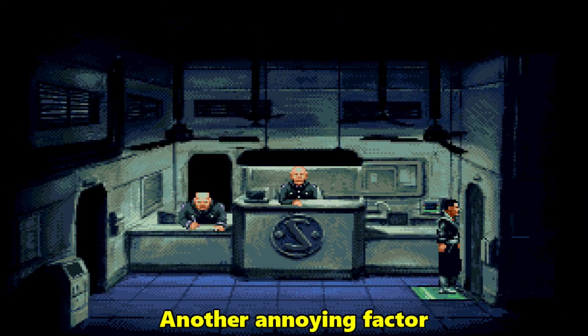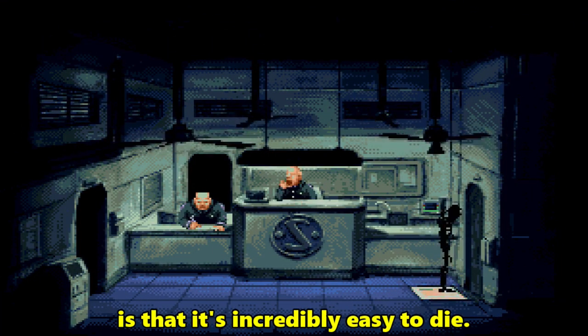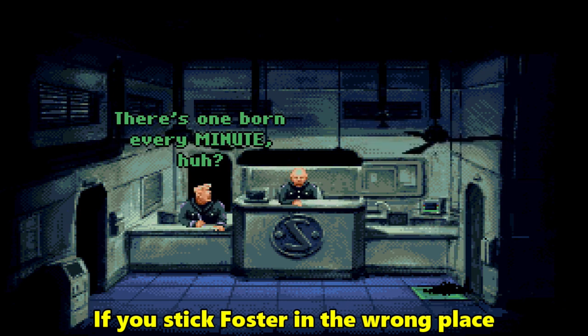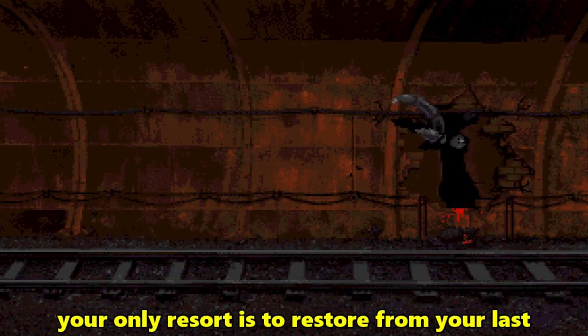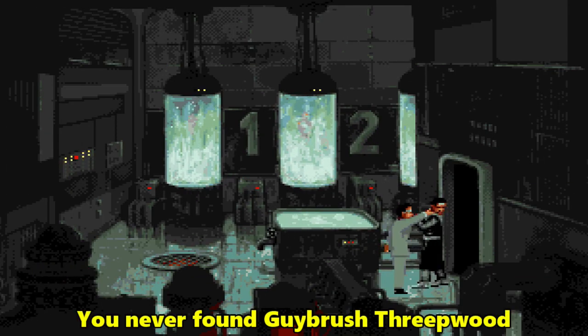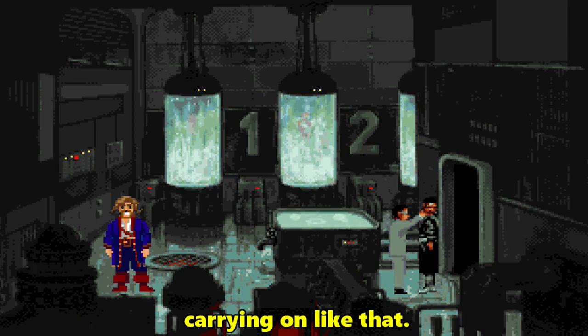Another annoying factor is that it is incredibly easy to die. If you stick Foster in the wrong place at the wrong time and he takes a fatal tumble, your only resort is to restore from your last save game position. You never found Guybrush Threepwood carrying on like that.